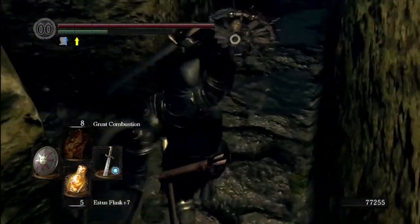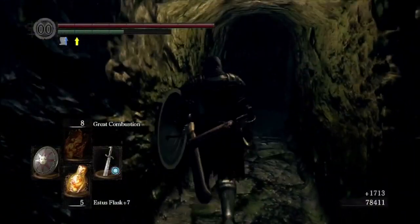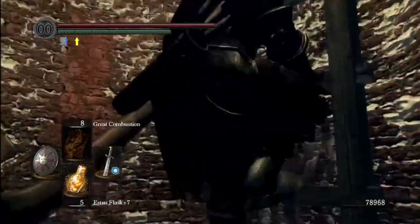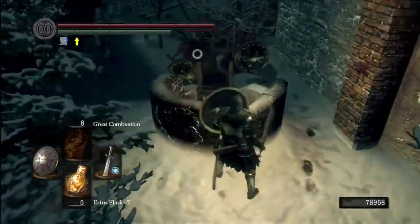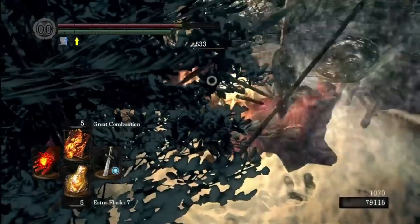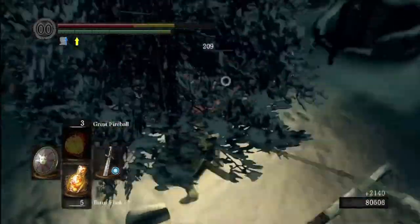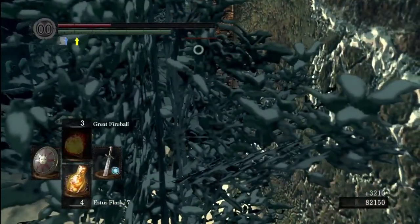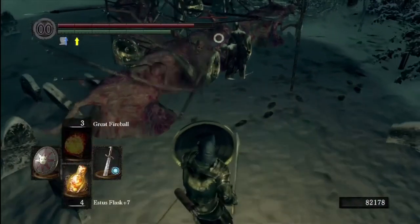After you hit the switch you can go back up top - there are a few things up there as well. Here's the well ladder. Back up here you can see there's a bunch of guys just waiting in this courtyard, still not far from where we originally came in. These guys all start throwing their spears, and if three or four of them hit you at once it's an instant death - not worth the time.